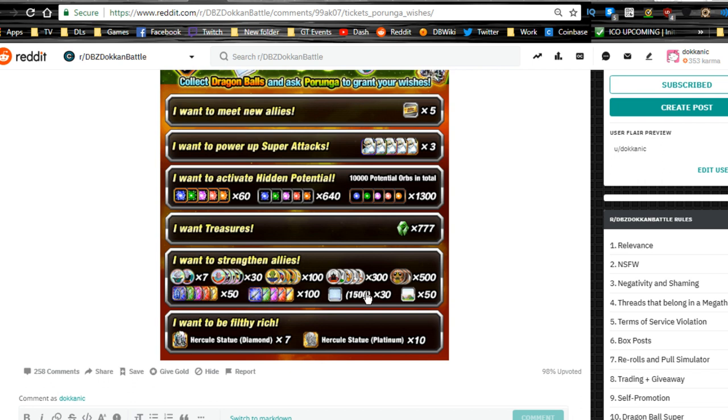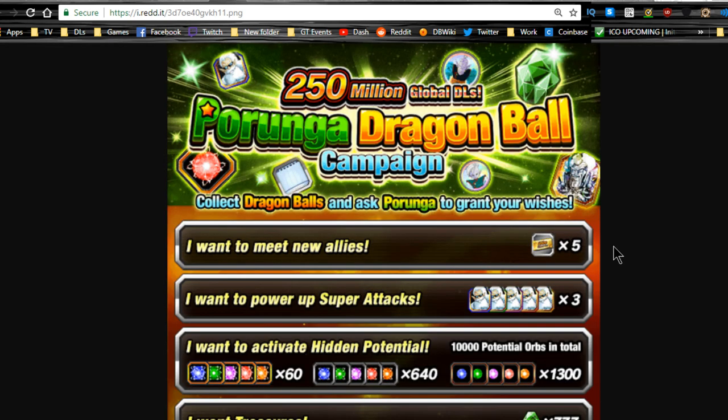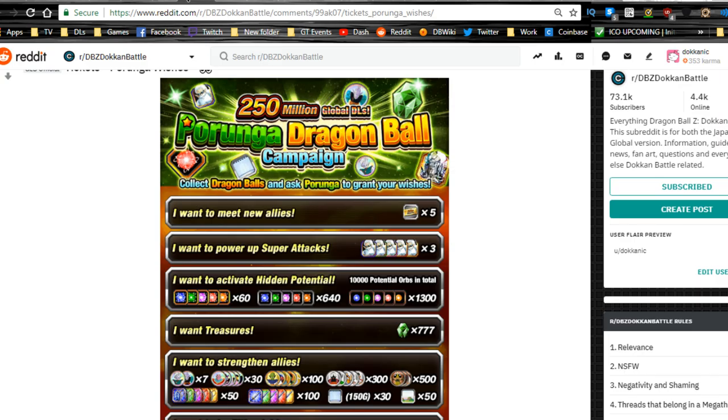Outside of that, Awakening Medals you can buy from the Baba Shop with points — those are easily farmable for free-to-play cards. You don't need to grind out Zeni; you can get Zeni very easily. The tickets are going to be awesome, but there's no guarantee. Unless these are GSSR, which has not been confirmed, I don't think they are GSSR, so don't do that at all.